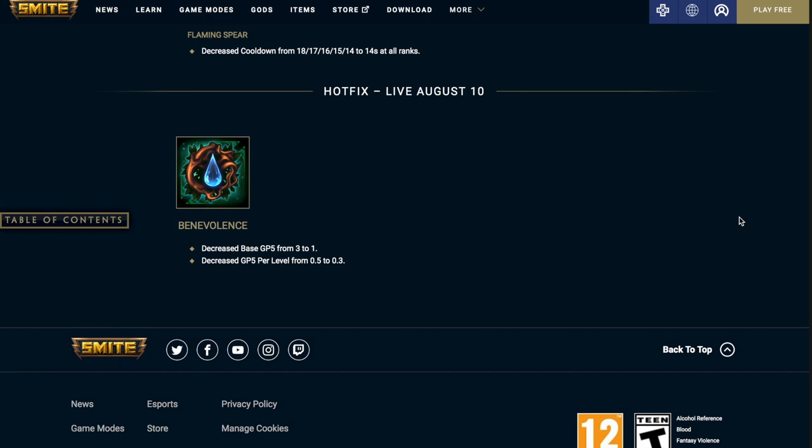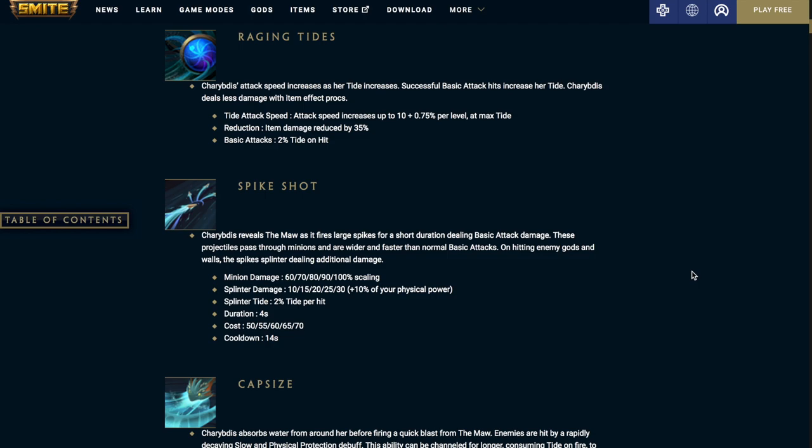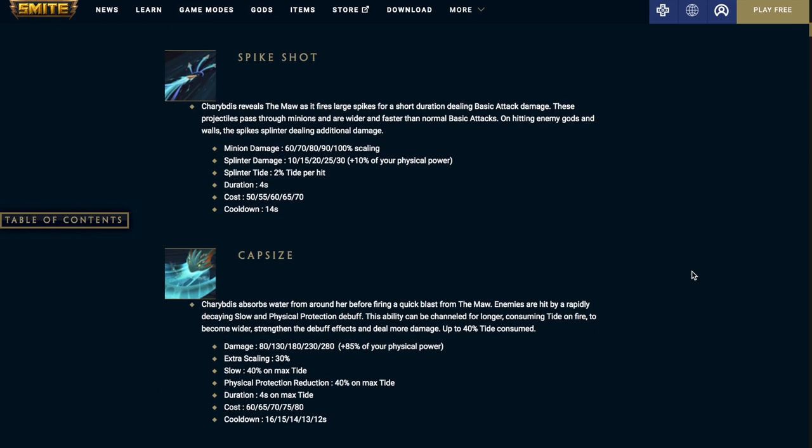Up next we're going over Charybdis and her abilities. Her passive, Raging Tides — Charybdis's attack speed increases as her tide increases. Successful basic attack hits increase her tide, and she deals less damage with item effect procs. The tide attack speed is 10.75 per level at max tide, item reduction is reduced by 35%, and basic attacks restore 2% tide on hit. Her first ability, Spike Shot — Charybdis reveals the maw and fires large spikes for a short duration dealing basic attack damage. These projectiles pass through minions and are wider and faster than normal basic attacks. On hitting enemy gods and walls the spikes splinter, dealing additional damage. Minion damage is 60% at level 1 and 100% at level 5. Splinter damage is 10 at level 1 and 30 at level 5, plus 10% physical power. The splinter tide is 2% per hit, duration is 4 seconds, costs 50 mana at level 1 and 70 at level 5, with a 14-second cooldown.